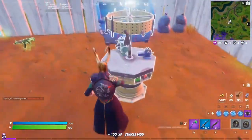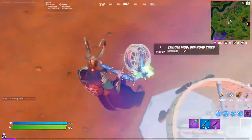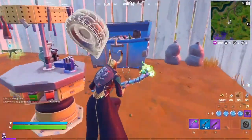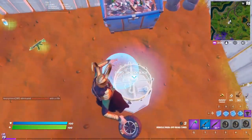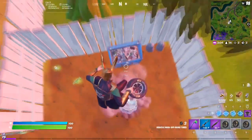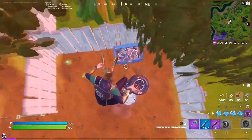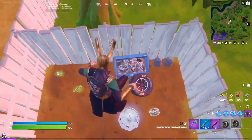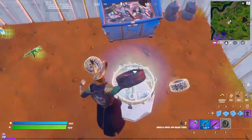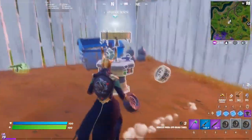Once you throw the tire on the vehicle, destroy the tire and throw another one on the same vehicle again — you get a couple hundred XP each time for modding the vehicle. Eventually it will show you earning 12,000 XP for putting tires on a vehicle. This is a pretty crazy Fortnite XP glitch in Season 7 that gets better every time, and I literally leveled up several times doing this in just minutes. Try this out before they fix it.